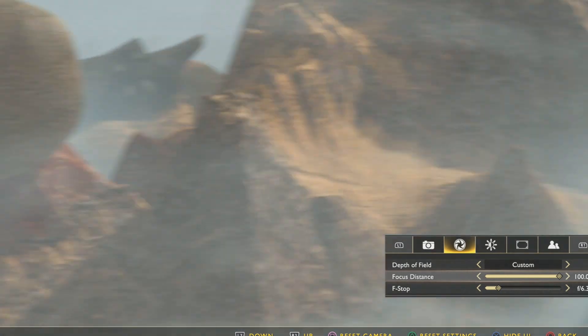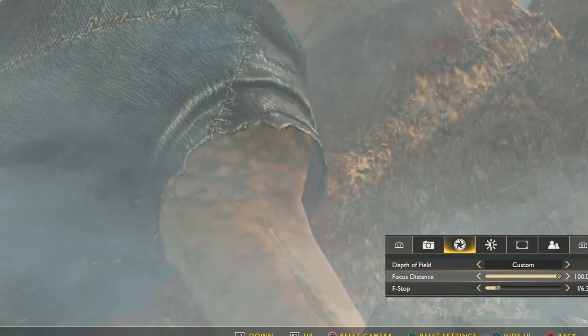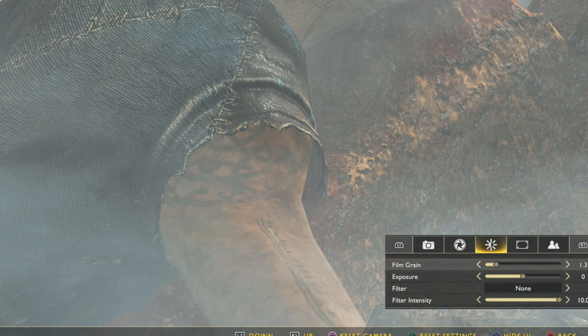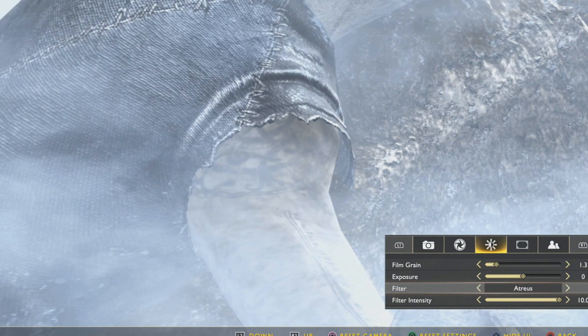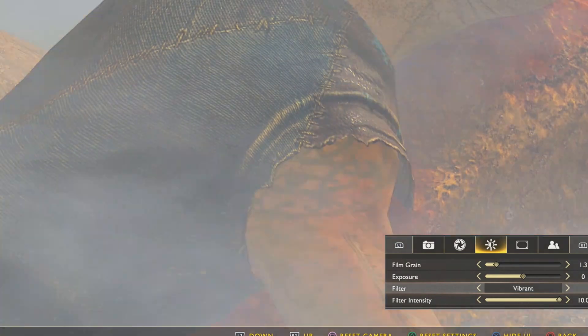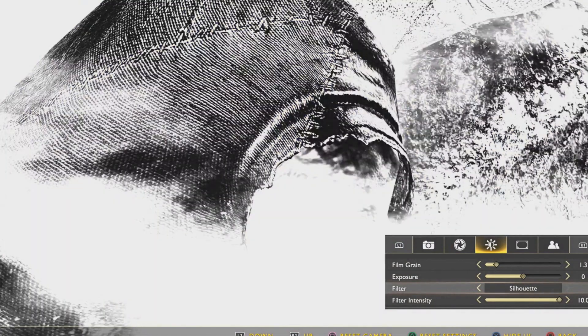If you want, you can change the filter to see it more clearly. Putting on Septa — you can see it. Also going to Silhouette — you can see it a little bit.